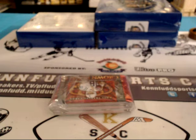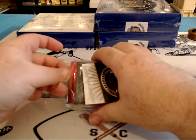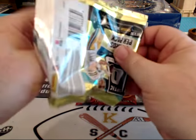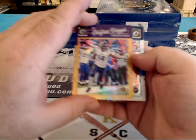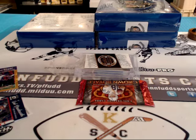Crown Royale and Optic Football. Looks like Stefon Diggs Gold at $1.99, rookie, and Damian Clark.